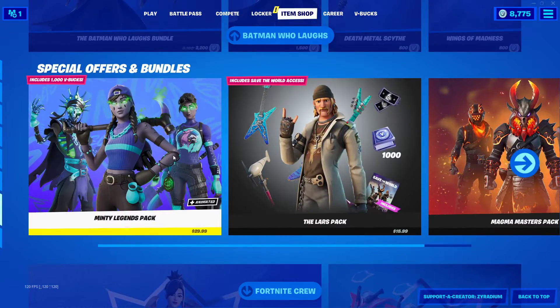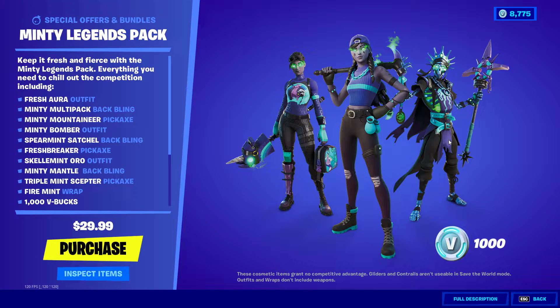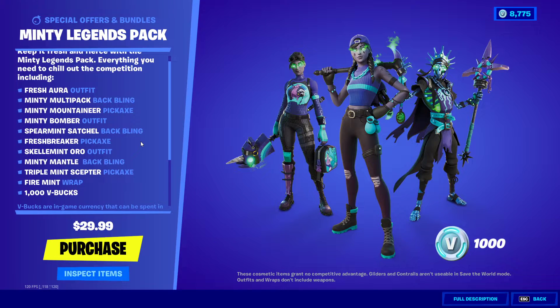But apparently over here there's a new pack. I heard it was released earlier but they removed it, and now they brought it back. So it's thirty dollars USD. You get the Fresh Aura outfit, the Minty Multi-Pack back bling, Minty Mountaineer pickaxe, Minty Bomber outfit, Spare Spent Satchel back bling, Fresh Breaker pickaxe, Skelemetal Aura outfit — I do not like that personally — Minty Mantle back bling, Triple Mint Scepter pickaxe, Fire Mint wrap, and you get a thousand V-Bucks.